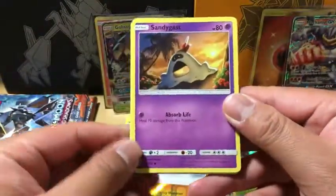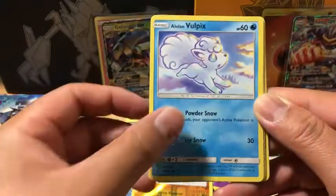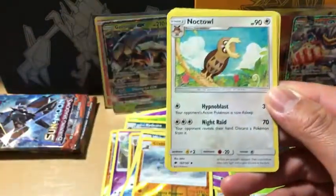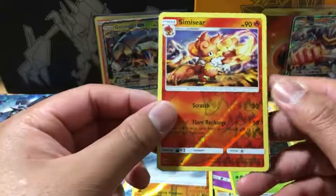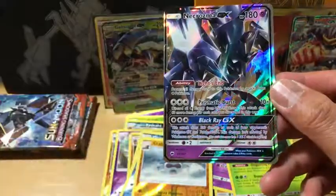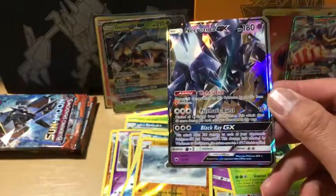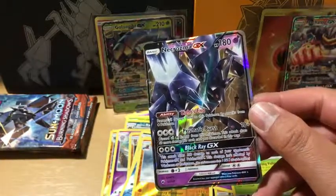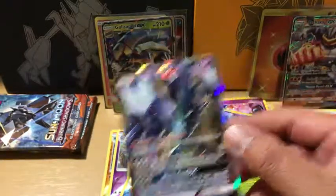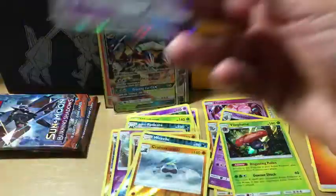That's definitely going to go to PSA. Sandy Guest, Venipede, Sneasel, Alolan Vulpix, Duskull, Noctowl, Simi Sage, Reverse Holo Simiseer, and the rare in the pack is a Necrozma GX. Funny — pulled the same exact one last time. And it's also not great — non-gradeable. Now we have another one that's non-gradeable.